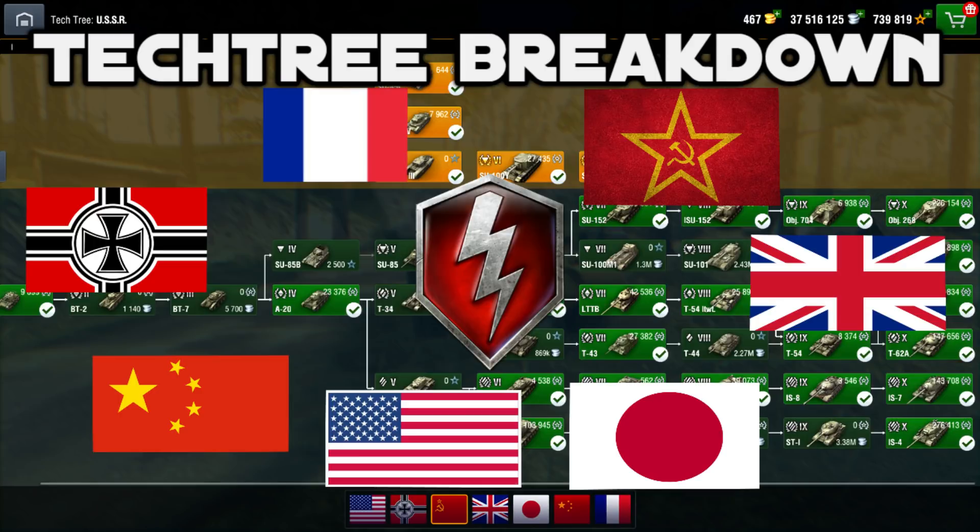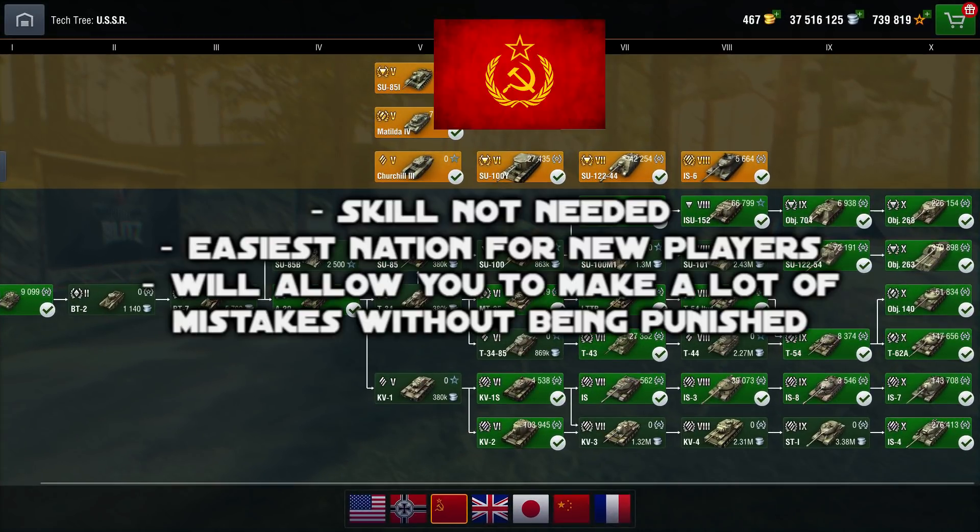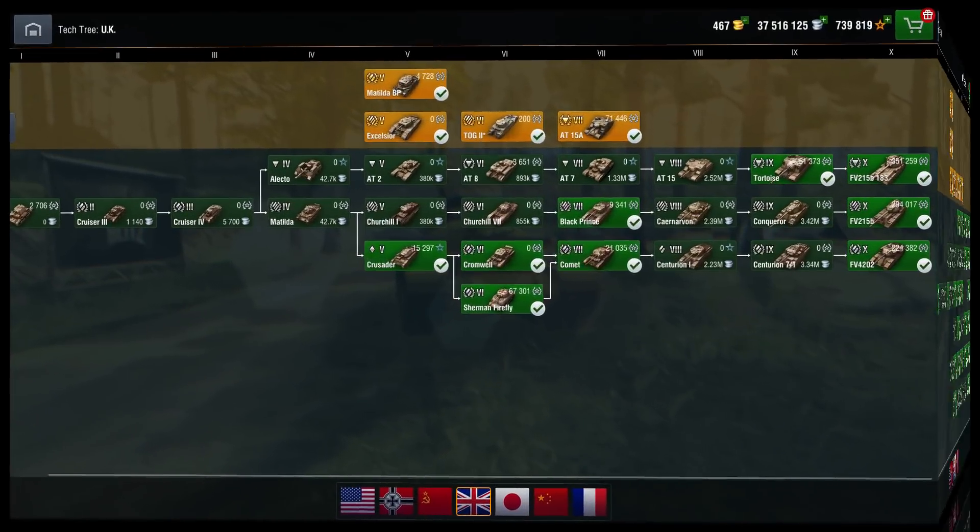The Russian tech tree doesn't need a lot of skill to be played correctly, which means it's the perfect starter nation for every new player in the game. If you want to try TDs, go for a Russian TD. If you want to try heavies for the first time, go for the heavies on the Russian tech tree. It's the best nation to start with because it will allow you to make mistakes without being punished for them.